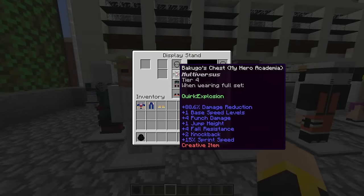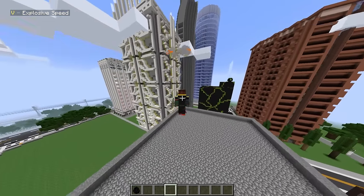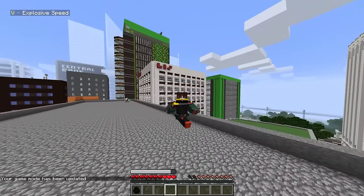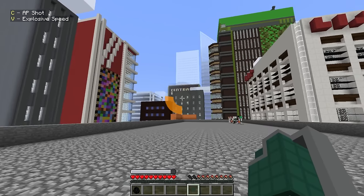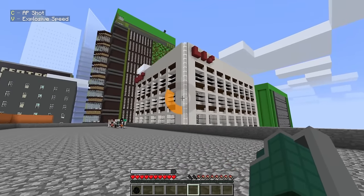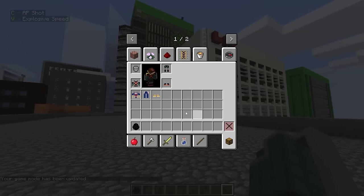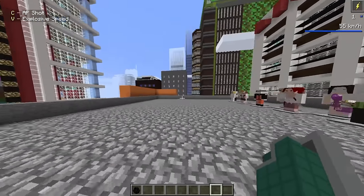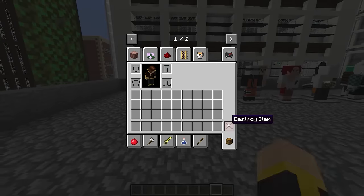Bakugo! Let's see what he's got. As Bakugo, we can activate Explosive Speed, which gives us a speed boost. We might be able to fly with this — but it's not letting me activate it. We can charge and fire an AP shot — that's a simple fire ability. We can't seem to activate Super Speed at first, but after fiddling around — there we go. We can't fly with it, but it does let us jump super high. Let's move on to Ochaku.